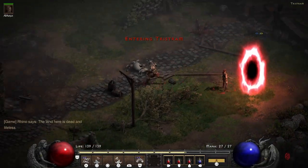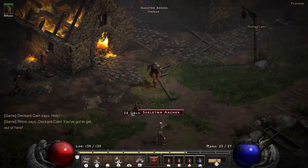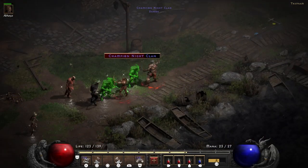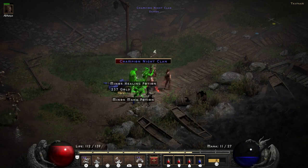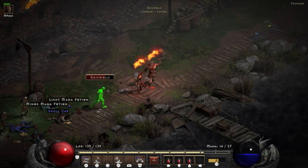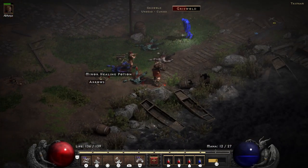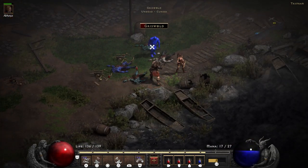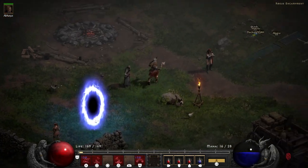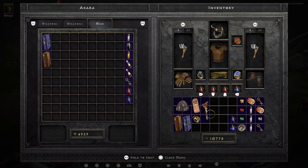Hop into Tristram, kill everything in sight, and free Deckard Cain from the cage in the middle of the place. Technically you're done once Cain is freed, but I decided I had to free Griswold from his accursed existence. Naturally he doesn't go down quickly — he has an Amplify Damage curse that can be quite devastating, so make sure you have potions stocked up or keep your distance. Wail him down, grab Wirt's Leg, and head back to town.